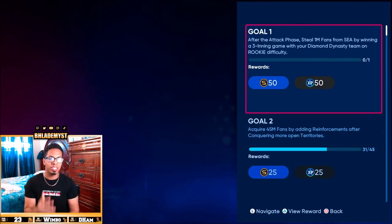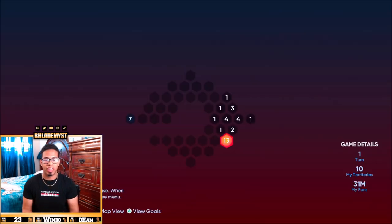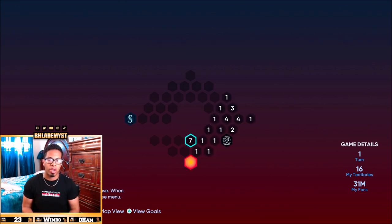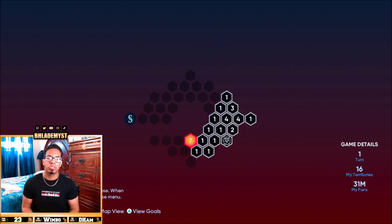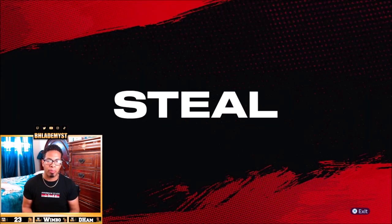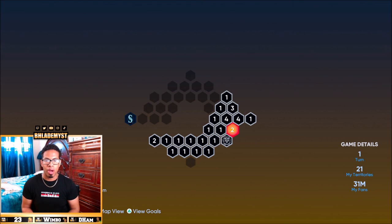As we can see, after the attack phase we need to steal one million fans by beating them on rookie. What we're going to do with these 13 million fans is expand our territory in the bottom and look for any hidden rewards. I made a mistake here — if I had been smarter I would have gone here, then over here, and then over here, and I would have been able to capture almost each and every single territory on this side of the map.